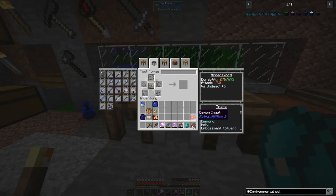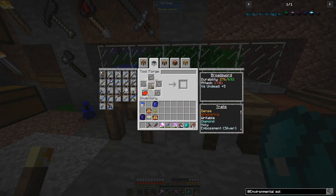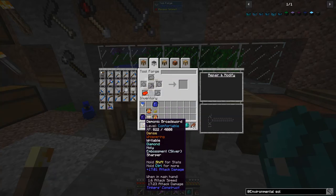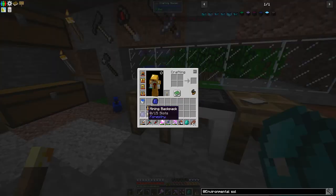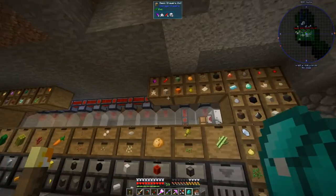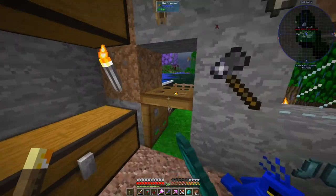There's something I need to show you — we've got this demonic broadsword. I throw it in the tool station and put the demon ingot on there, but notice there's nothing happening. I'd expect it to repair, but it's not doing it. I genuinely don't know what is going to repair this broadsword. If you have any ideas, please let me know — I'd love the input.